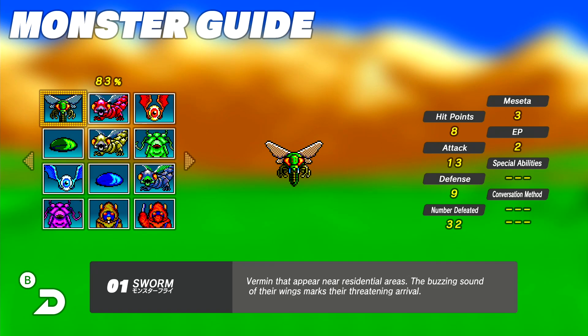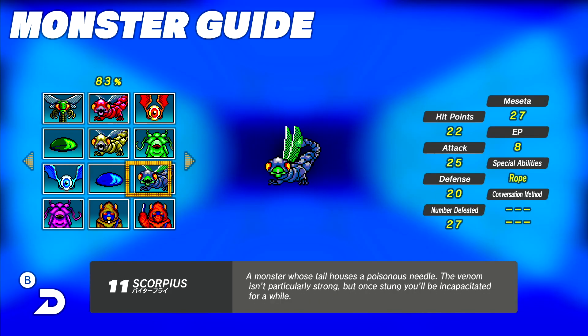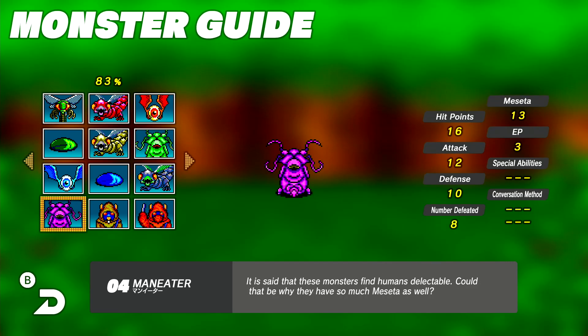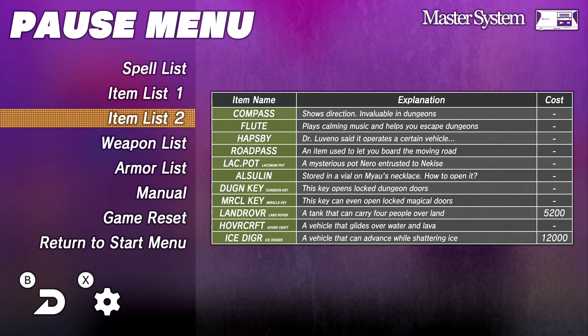There's also a new monster gallery which lets you scroll through information about the various monsters. It's a cool addition, but it doesn't do much for me. I like the monster designs, but like most games with limited memory, Phantasy Star's variety is largely built on palette swaps. There's a full sound player as well, and a list of weapons, items, and armor — all of which come in handy, considering it's hard to find information on stats for these items in the actual game.